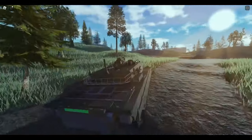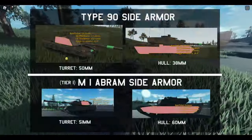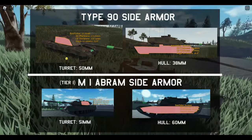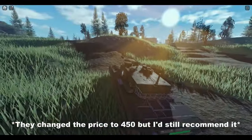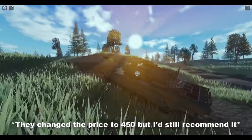The only downside with the Type 90 is that it's kind of a glass cannon. Its armor is much lighter than other main battle tanks, especially the M1 Abrams. Other than that, it's definitely an excellent all-around main battle tank that lives up to the 300 Robux price tag.